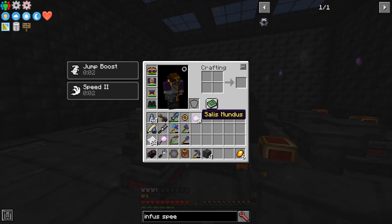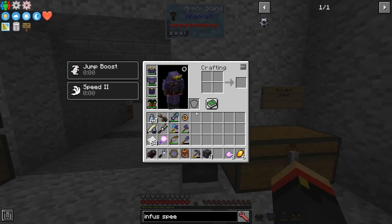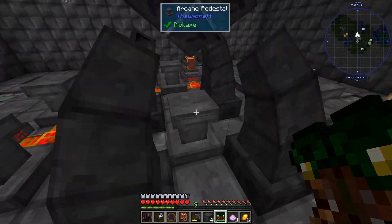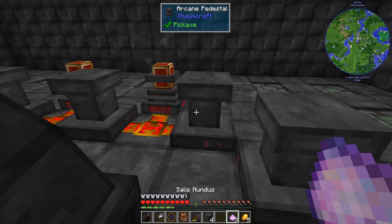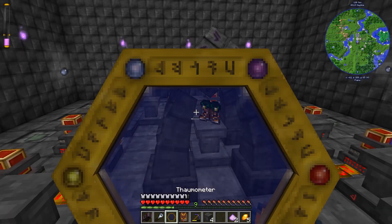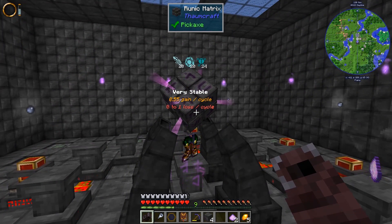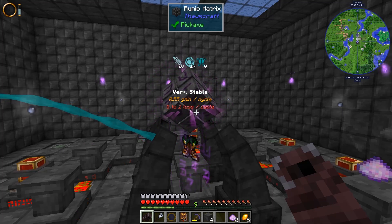Where are my Boots of the Traveler? Probably on the armor stand. There we go. Let's put this on here. It was supposed to take 20, 20, and 40 — would it increase the instability or just the cost? I'm not actually sure. Let's find out. I'm not seeing an increased cost of this, but this is definitely faster.